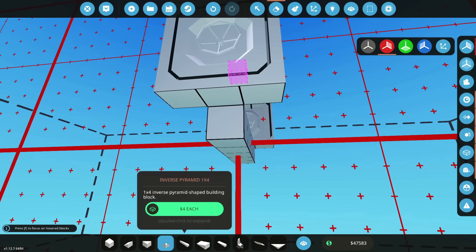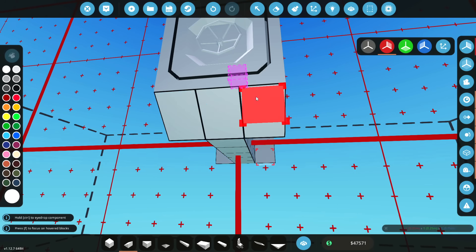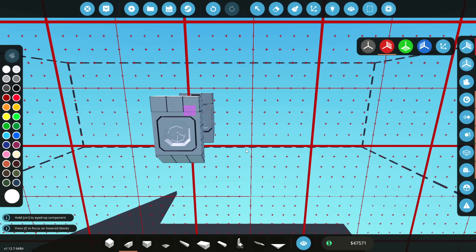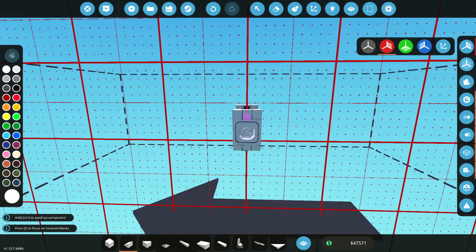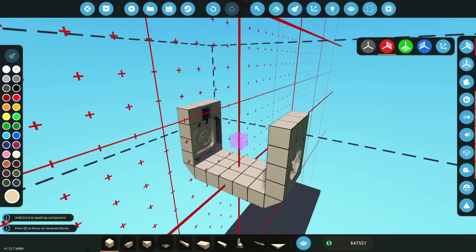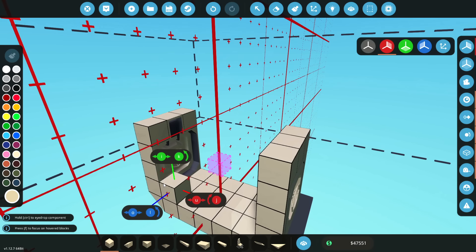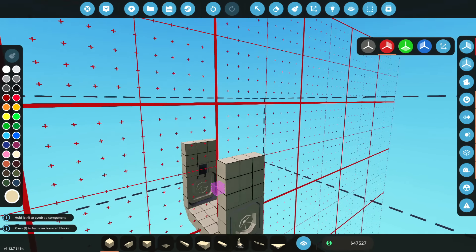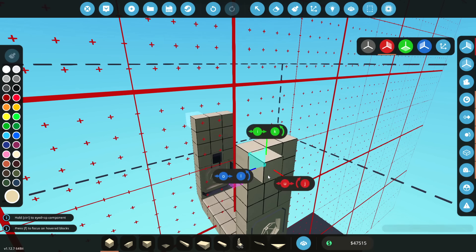We're going to go to the underside of this and do these guys — awesome. On either side of this we're going to have a wheel bay here and a wheel bay here, and that's going to be it essentially. I mean, that's pretty cool so far. We're then going to go ahead and build up above this — it might come inwards, it might not, we'll have to wait and see. I'm going to try and build this up a few.